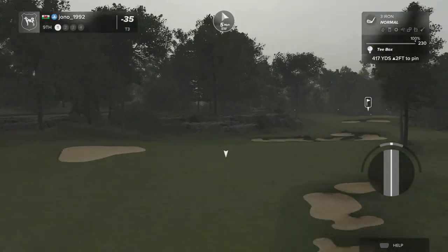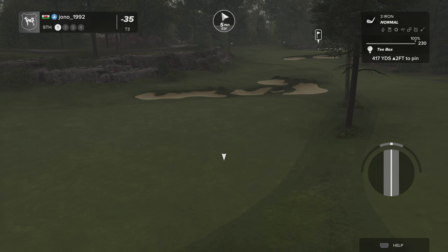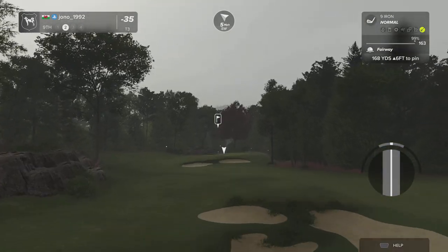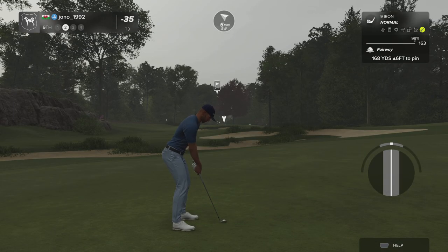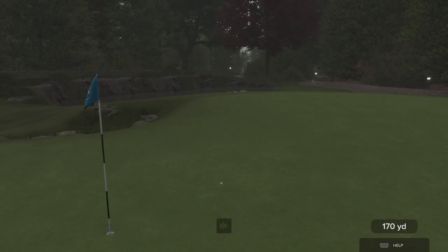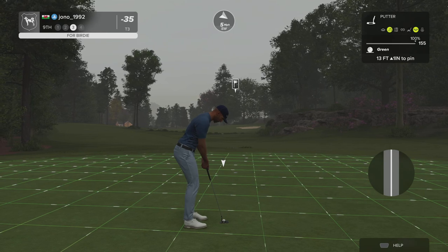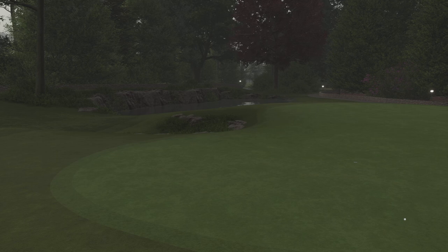We've got a par four in front of you on this one. Well, you made good contact with that one. Okay, about 170 yards to the pin. Oh, maybe we can get a kick left here — that'll do for the approach. Okay, let's do this — 13 feet. It could be a good one. Good work, fifth birdie today — let's have another one.